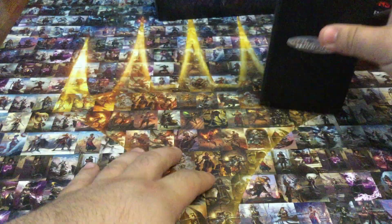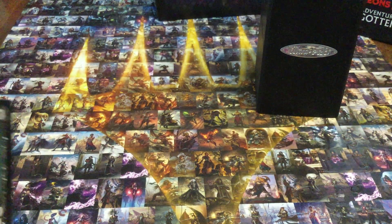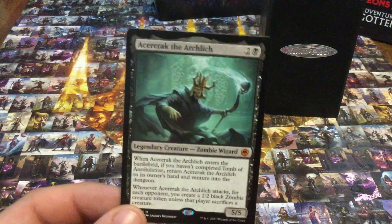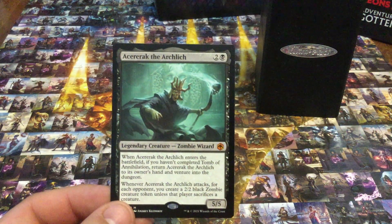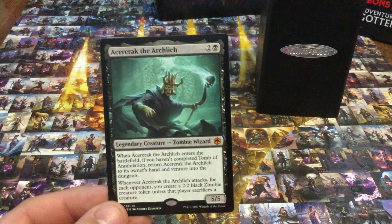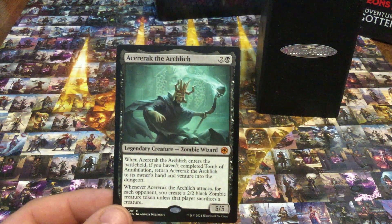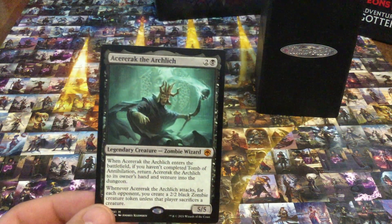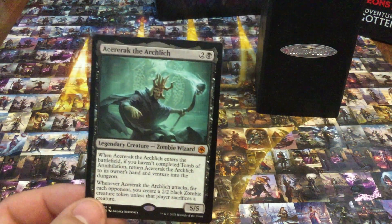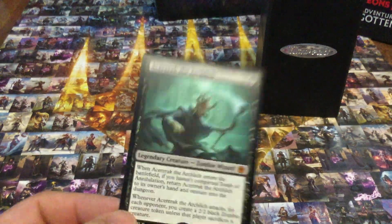Grimoire of the Dead is the only one I'm iffy on. In fact, I just recently cracked something I'm considering adding — I'm not sure I like the dungeon mechanic, but I love the idea of attacking for each opponent and creating a 2/2 token unless that person sacrifices a creature. It reminds me of Savra, the Jund Dragon Cat. I'm sorely tempted.